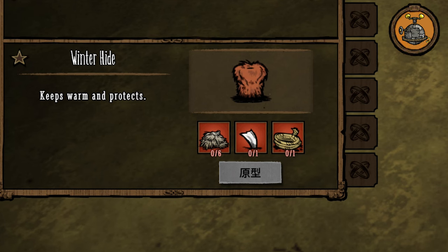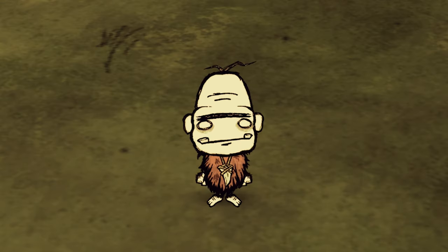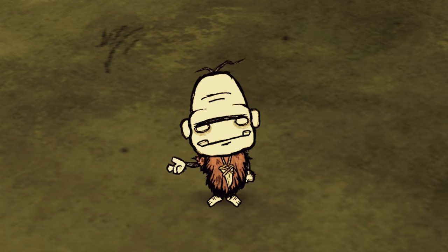His character-specific item is the Winterhide, which provides 60% armor and warmth equivalent to the Puffy Vest.